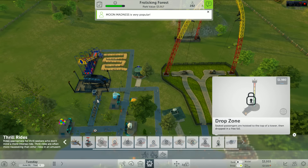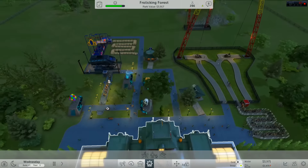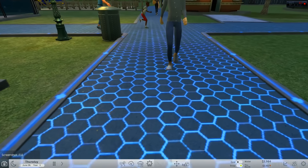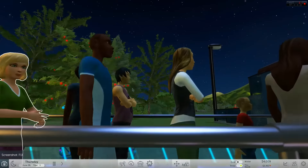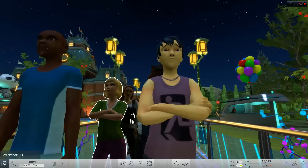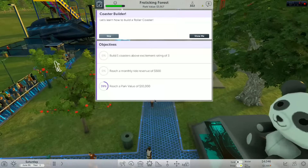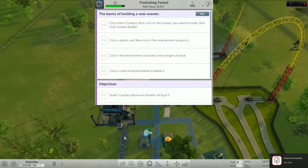Look at some of these rides — 'Drop Zone,' Moon Madness is very... I can tell, look at this — it's insanity! And it's quite nice at night time. We have a free camera mode — I don't know how it works... there we go. My guys — everyone having a grand little time. 'You are too young for this ride, sir — you cannot handle the Moon Madness.' It's time — click roller coasters!